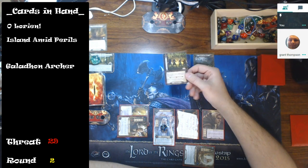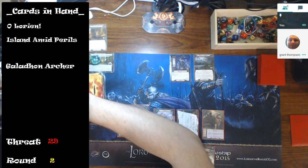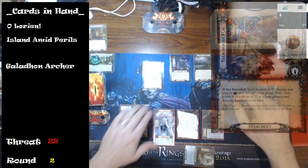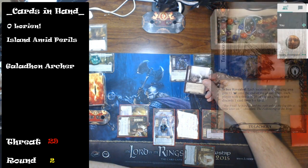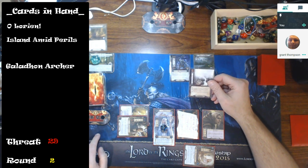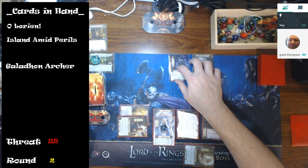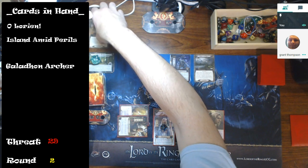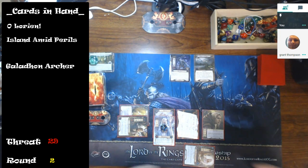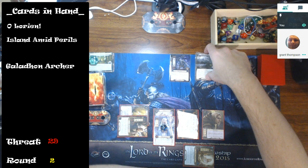A card is revealed that says 'reveal X additional encounter cards where X is the number of players.' That's not bad at one player. Then Treacherous Fog comes out — each location in the staging area gets plus one threat until end of turn, and each player at threat 35 or higher discards a card. I'm at 29, so I avoid the discard. That's three threat in the staging area again, so seven versus seven — that's four progress and we can travel to Banks of the Anduin.